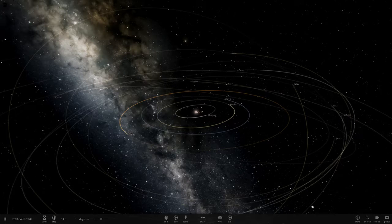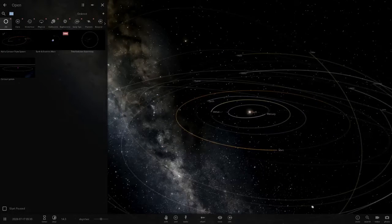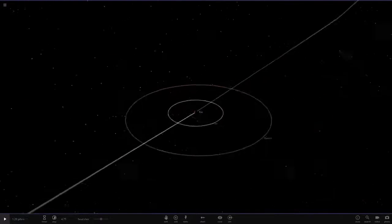Today we're checking out a system called the Centaur System. I'll leave a link to Cyrus Plays down below. The first planet here — actually, no, we check the star first, we always check the star first. But that one does look pretty cool so I'm interested to see it.